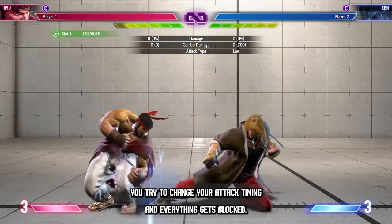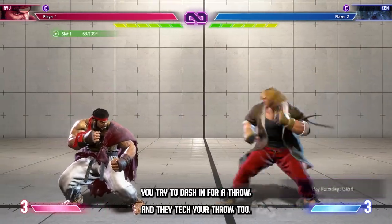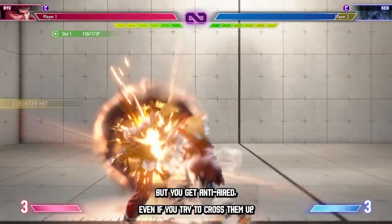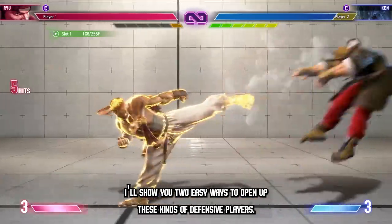You try to change your attack timing and everything gets blocked. You try to dash in for a throw and they tech your throw too. Finally, you jump in for a surprise attack, but you get anti-aired, even if you try to cross them up. In this video, I'll show you two easy ways to open up these kinds of defensive players.